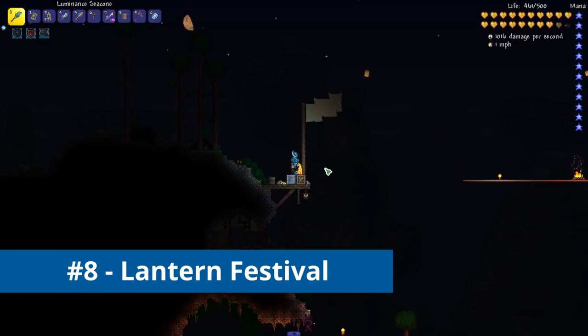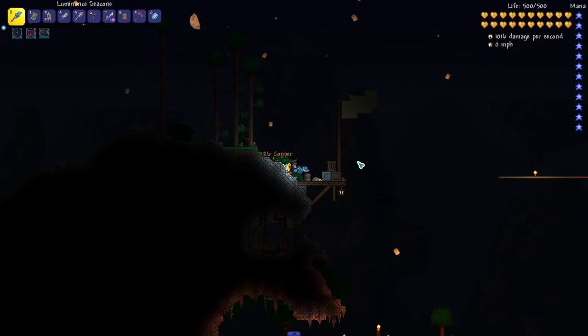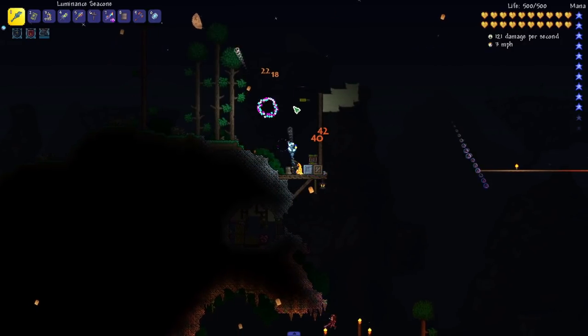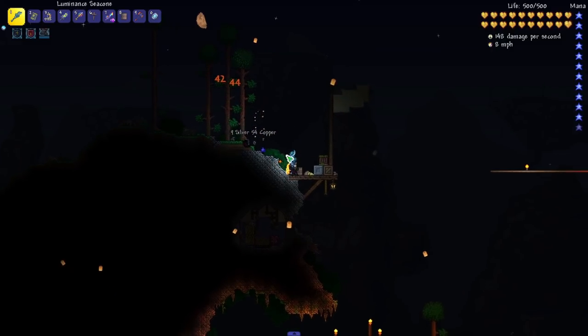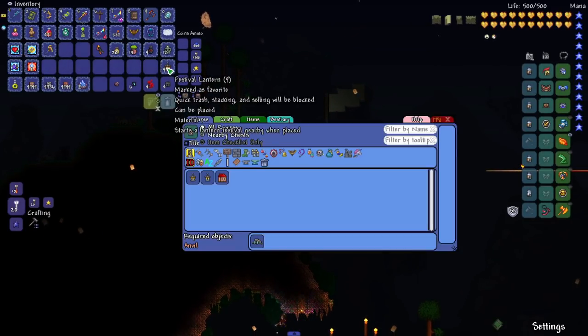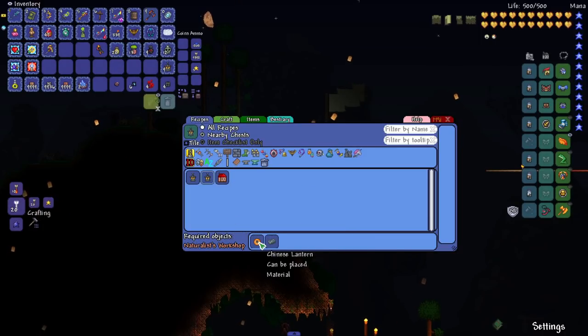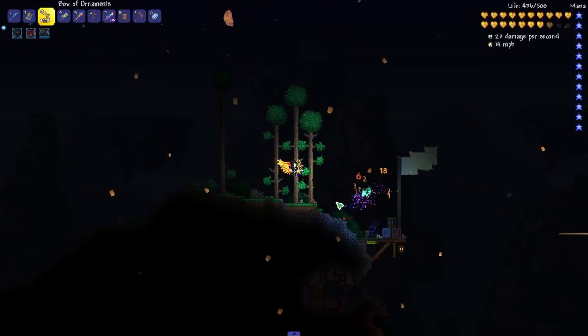For number 8 we have the Lantern Festival. When you place one of these lanterns right here, it does something similar to 1.4 where it's got all of these cool lanterns — except now they're in your foreground and you can control when it spawns. All you need to do is craft a festival lantern, which is just the combination of Chinese lanterns and lead bars. I'm all about the ambiance, so I'm super happy about this addition.